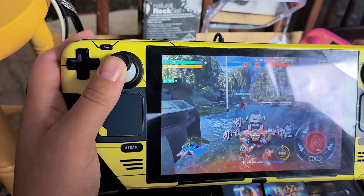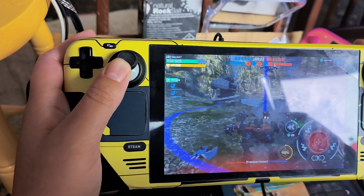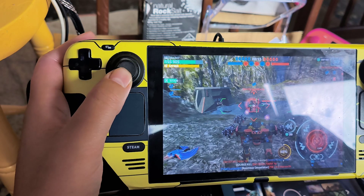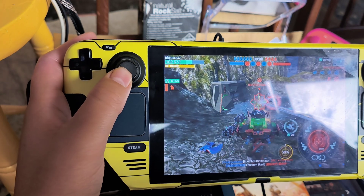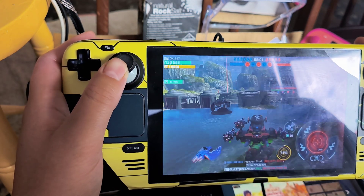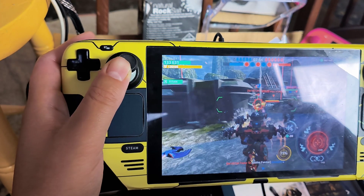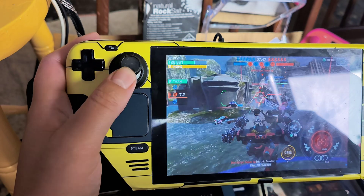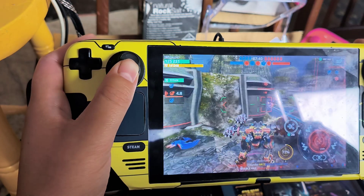I had put Vibrant Deck on 160 saturation. I decreased it from 160 to 150 and noticed a huge improvement - I didn't get a headache anymore. So despite the fact that the Steam Deck looked more colorful in War Robots, it gave me a headache. I'd suggest if you use the Vibrant Deck plugin, do not put it on 160 - it's too bright. Put it on 150 instead.